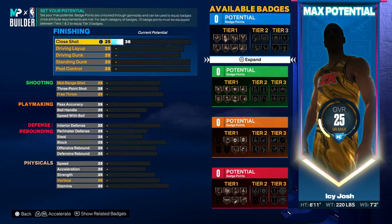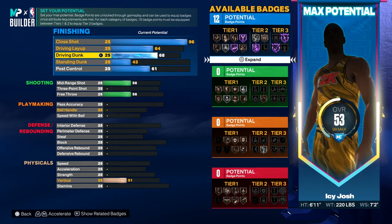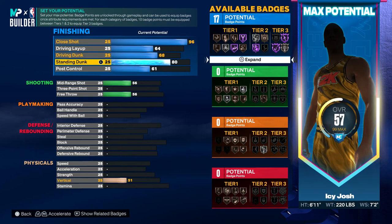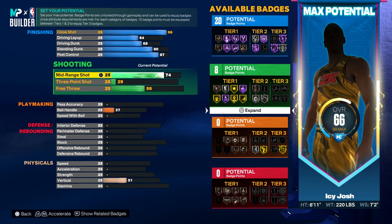For the attributes, you want to make sure this build has a 96 close shot. For the driving layup, go all the way up to 64. For the driving dunk, put it at 68. For the standing dunk, you want to have an 80. Then for the post control, put that up to 87. Now for shooting, for the mid-range, put that up to an 84.